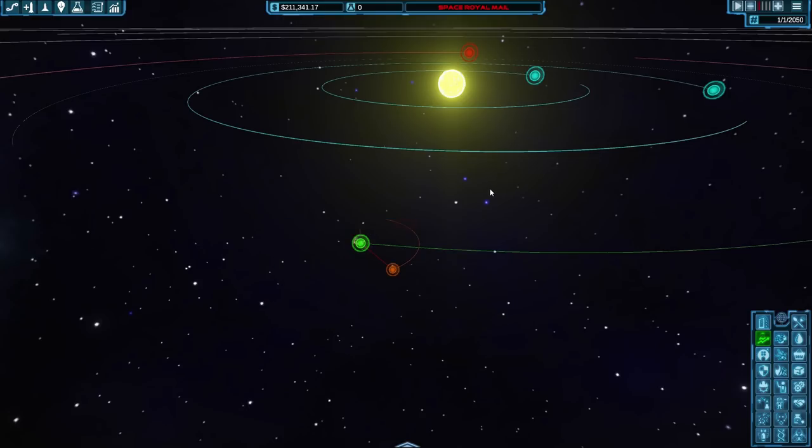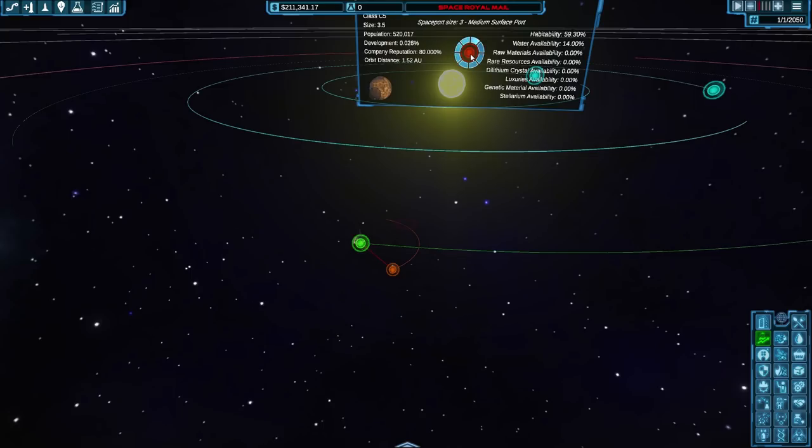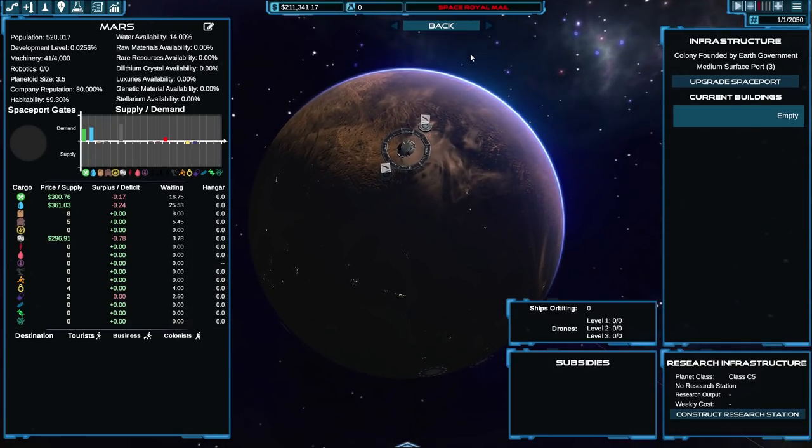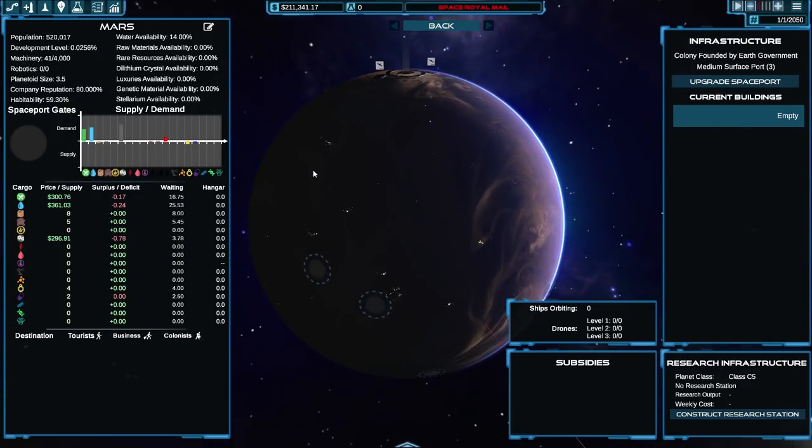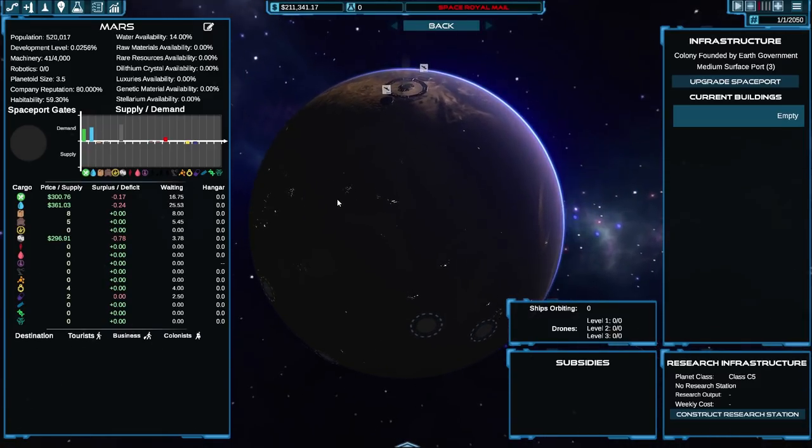We've been concentrating on Earth and Luna, but there's another planet with population — Mars, all the way over here. Mars needs food, water, and also machinery desperately. I'm not entirely sure if Earth produces machinery.